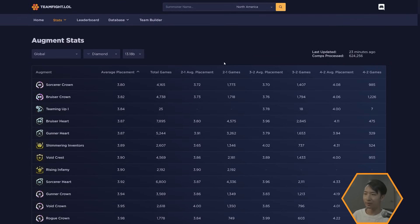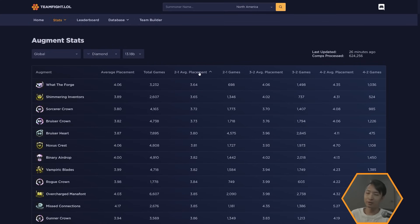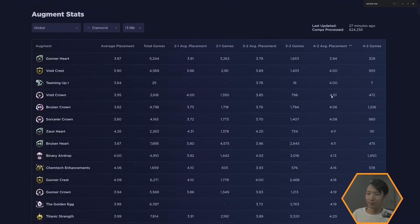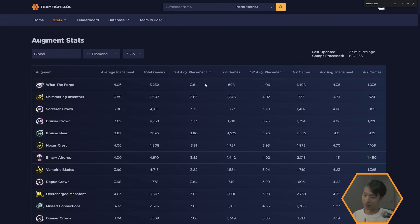We're going to look at diamond, and we can sort by overall average placement. The most important thing for me is what happens at stage 2-1 — that defines the rest of your game. Stage 3 and 4 augments are less important to data-check because you need to pick what's good for your specific team, not just whatever has the best average placement.